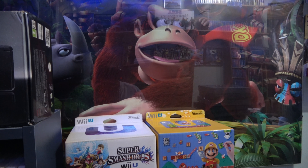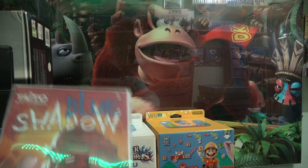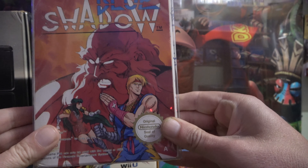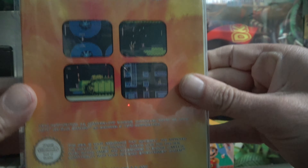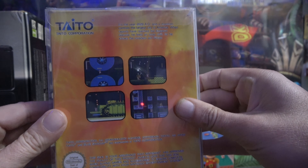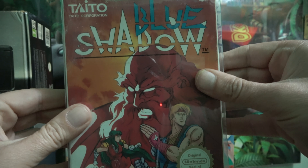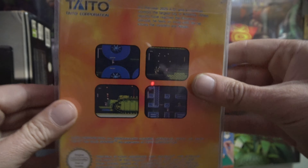The next game is another Taito game — another side-scrolling action game — and that is Blue Shadow. It has very much a Japanese art style on the cover, looks very anime-like on the front. It's not necessarily an anime game, or maybe it's based on one.